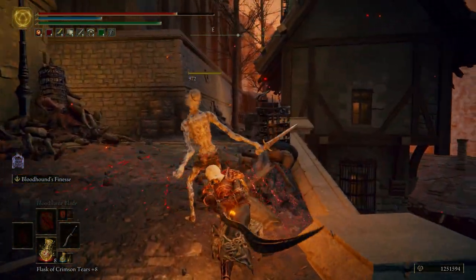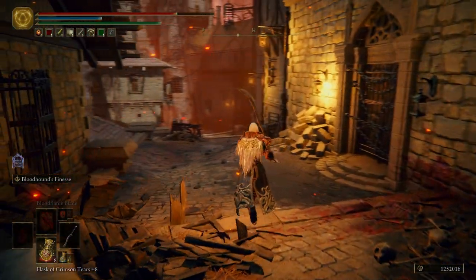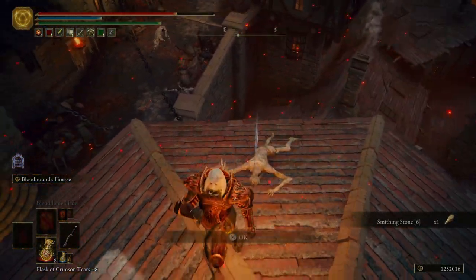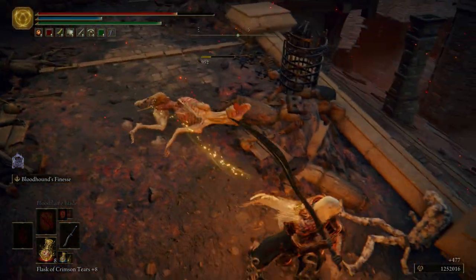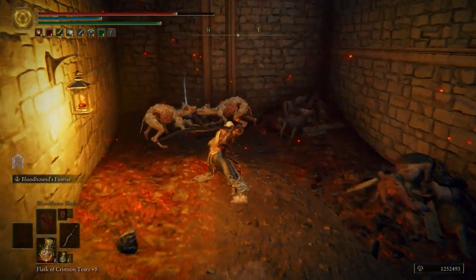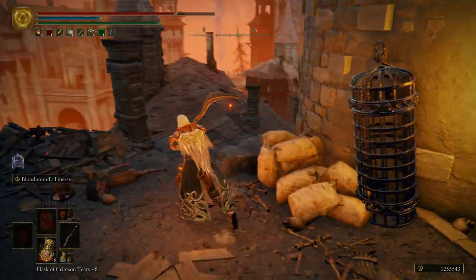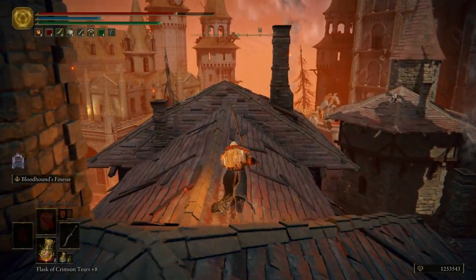Let's kill this guy real quick, and then we're going to turn around — just wanted to take that guy out real fast. We're going to come up this roof, hop onto this one, hop onto this one, and then grab a Smithing Stone 6. I like to kill this guy so this dog gets drawn out, and then while I'm grabbing the item over here, I can sneak up on that dog and take these two dogs out. And then we are back where we started, where we initially killed that first Serpent Man. We want to run across these rooftops again.